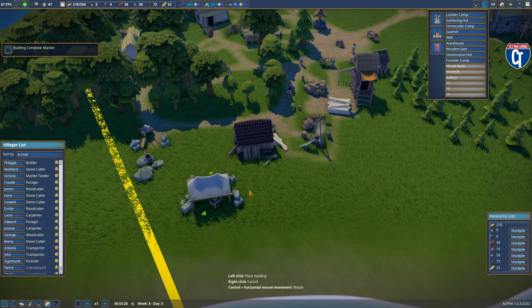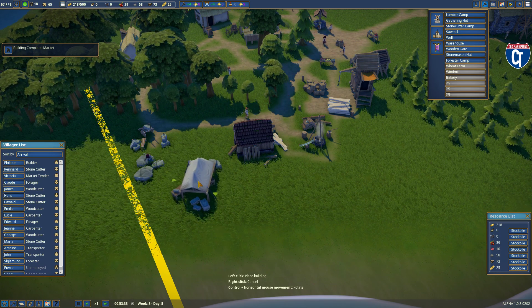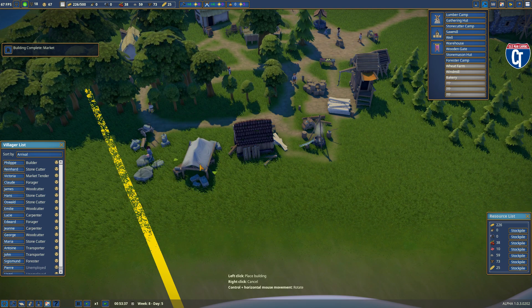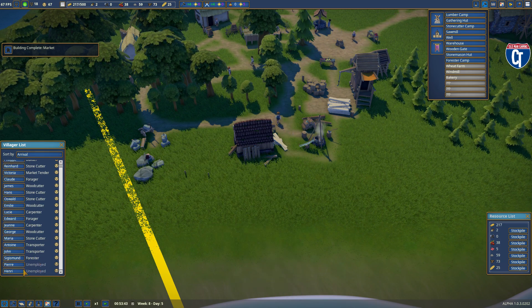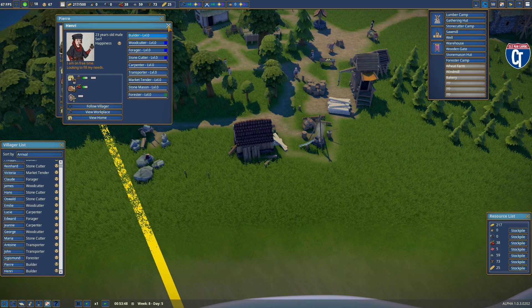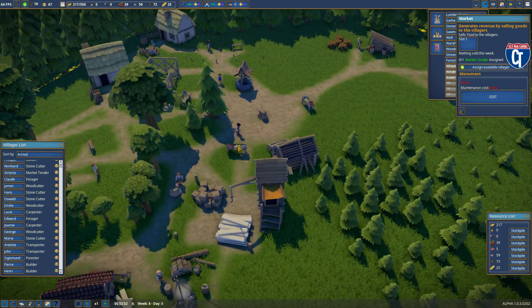We're going to put the stonemason's hut over here, right near where I produce my stone. This is the stonemason's hut — we're going to build it. We're going to employ these two new villagers who came in as builders, so now I have three builders that will start working.